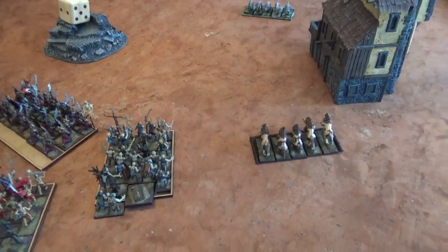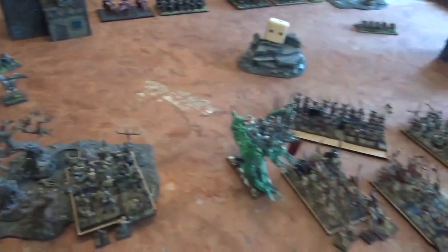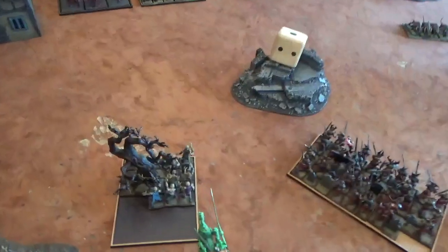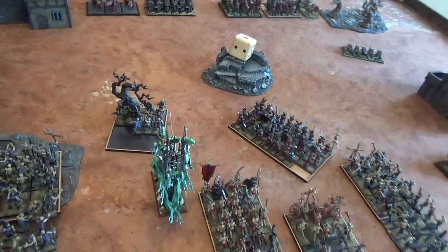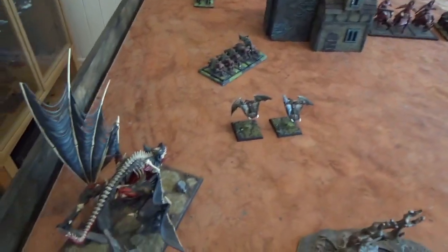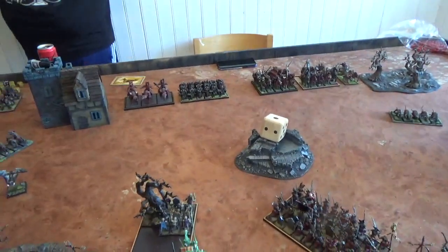Turn one for Vampire Counts: in the movement phase the Terrorgheist and Fell Bats move up. In the magic phase, Raise Dead is cast first, followed by lots of Invocation of Nehek — I ran out of models. In the shooting phase the Terrorgheist screams the Warhounds off the table.